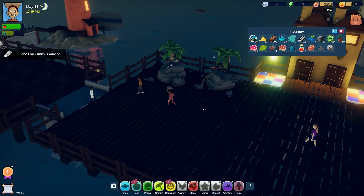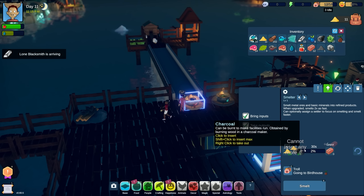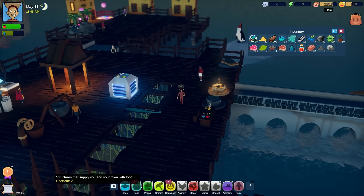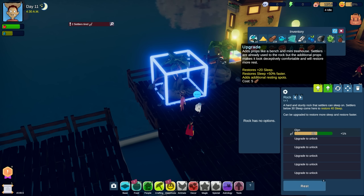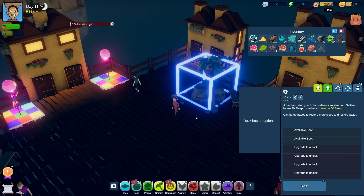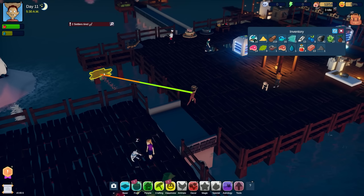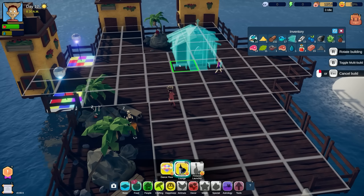We've got another dance floor - let's place that over here for happiness. We need more metal to get more sleeping rocks, and we need to get the bricks for the prayer lounge. Wait - there are upgrades here! Upgrade cost five wood: plus 20 sleep, plus 50% faster, adds additional resting spot. We just went from three sleeping spots to six and they'll rest 50% faster - I gotta pay attention to upgrades!